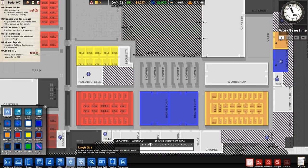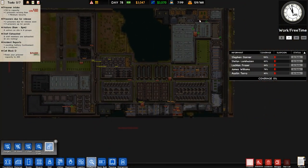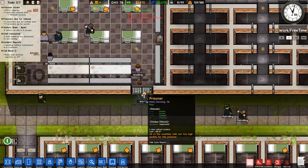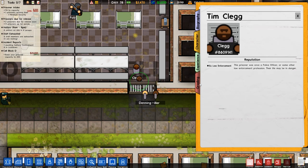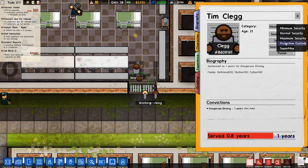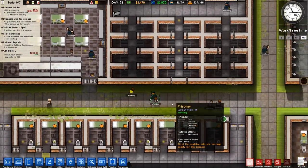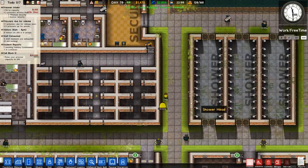We'll go back over to our informants here and wait for people to be brought over. There's the person with the unknown traits - ex-law enforcement, straight away. Tim Clegg, prisoner number 8609141, sentenced to one year for dangerous driving and they are ex-law enforcement. So we will go for protective custody and lockdown permanent, and we want to prioritise that.